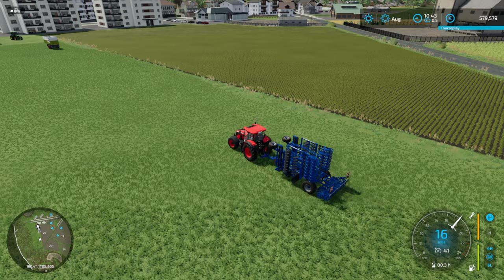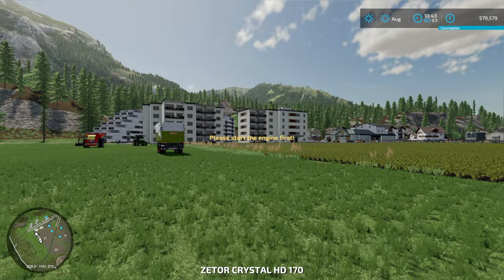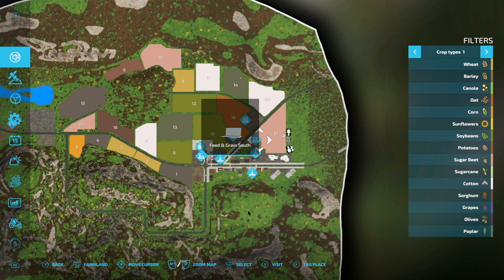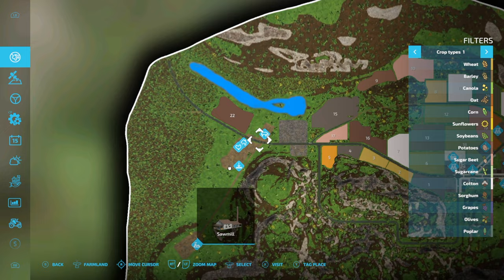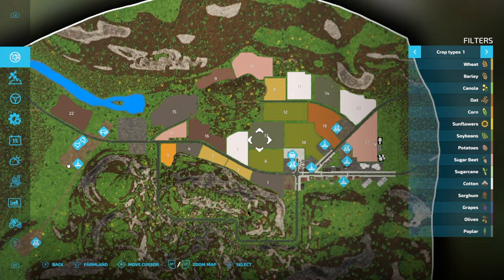I'm in two minds because I'd like to cultivate this sugar beet, but I'd also like to harvest it and make some money. I'm not even sure there's a sugar mill on the map. Let's have a quick look — there's a feed and grain production, a sawmill, a grain mill, and another sawmill. So there are four productions, but no sugar mill. So what I'd have to do is buy this area to make a placeable area. But first we need to buy this field.